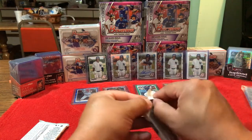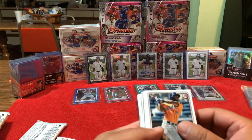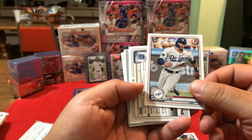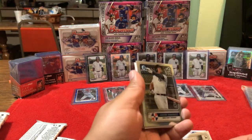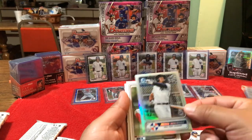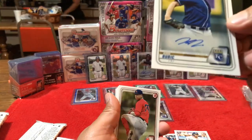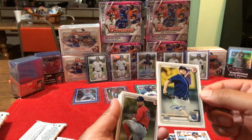Alright, first pack — we got a rookie card, Yordan Alvarez, that's a good one. And look at that — Jason Dominguez! Nice one, first one out, we'll take that. Make sure you always get your sleeves ready. We got an auto, dude — no way! Let's check it out. It's Chris Bubik, paper auto. Look at that, that's pretty nice.